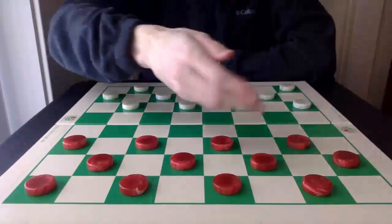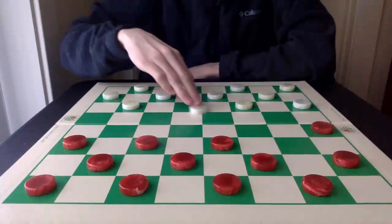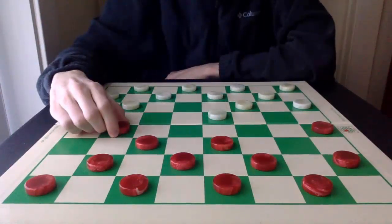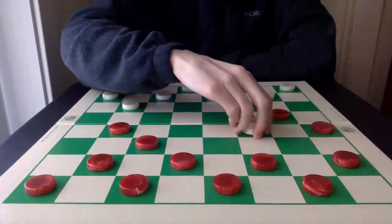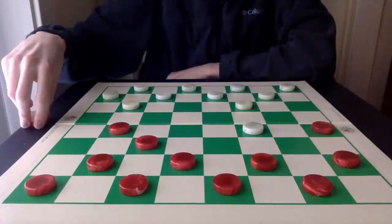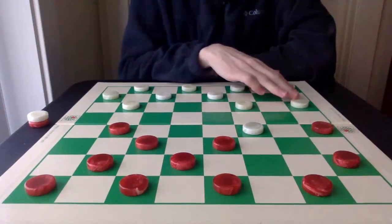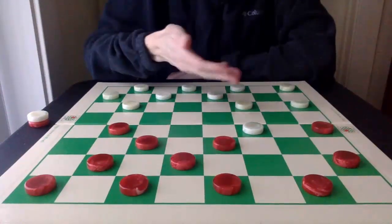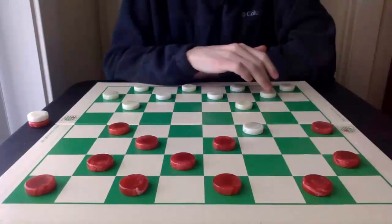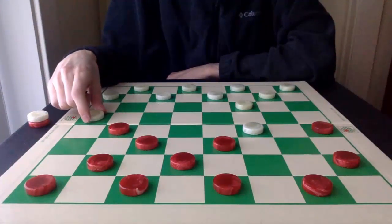Let's play that again, but this time from the red perspective. The opening is 9-13, 23-18, and 12-16. White plays the best attack here: 18-14, and then beginning the runoff. Now, again, 25-21 looks natural, but the first side now has 16-19 and the 2-for-2, and it's really no good. So instead, white waits with 24-20 first. Now the runoff can continue.